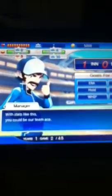Well, stats like this — you should be our teammate. You got an A+. And this guy will come up to talk to us every now and then. So what's new on this game — I didn't play last year's — but you can actually go to different places to talk to different people, and there are different people between my batter and my pitcher.